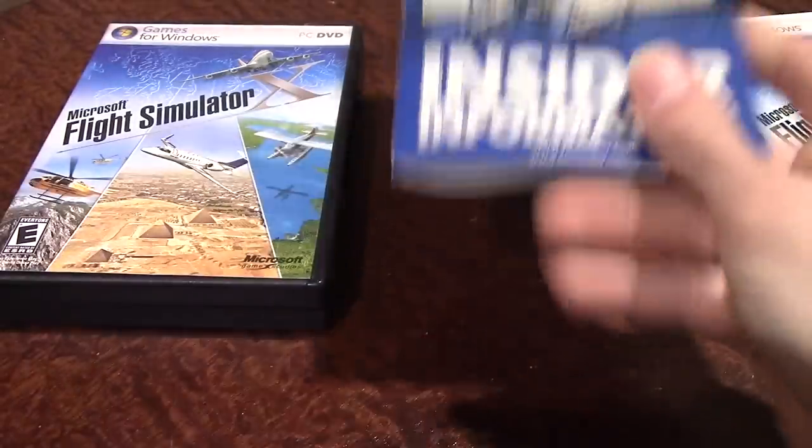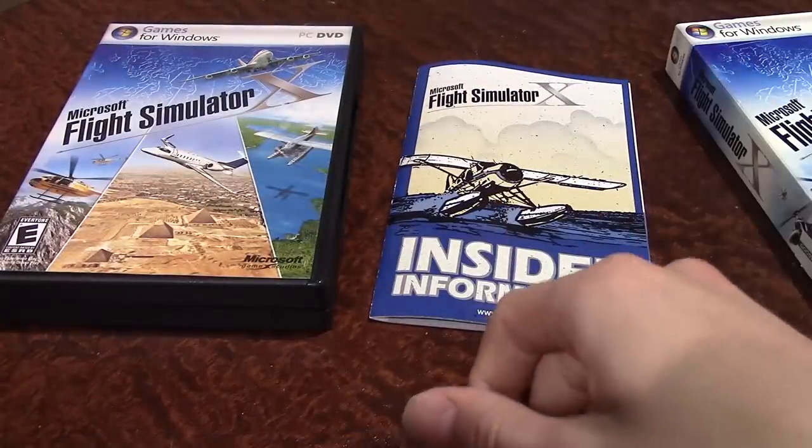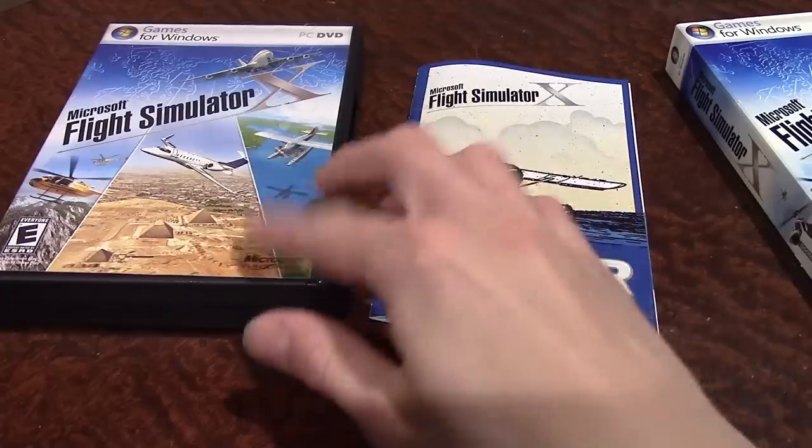There's also what looks like an old Intel ad for a Core 2 Duo in here. That's pretty much it for the unboxing — it was a short one. Now I'm going to switch over to my computer and put this disc in.